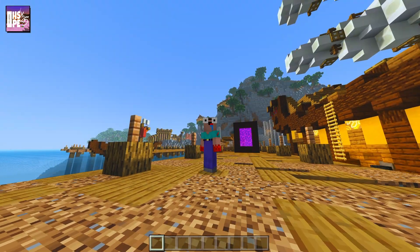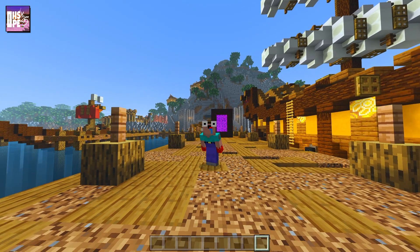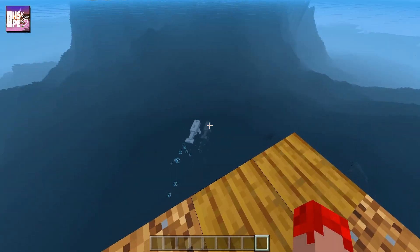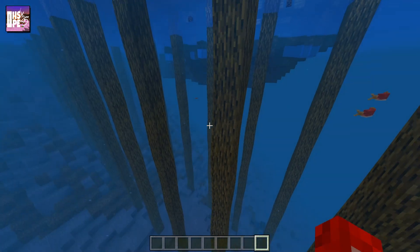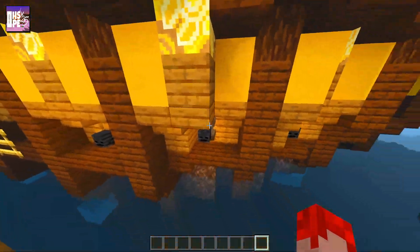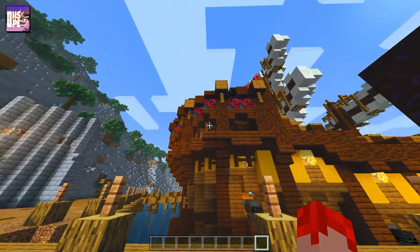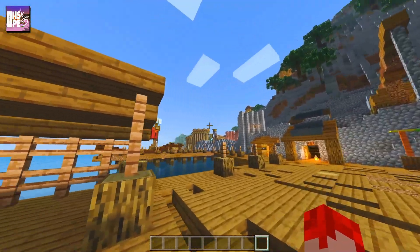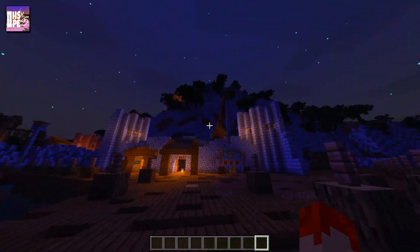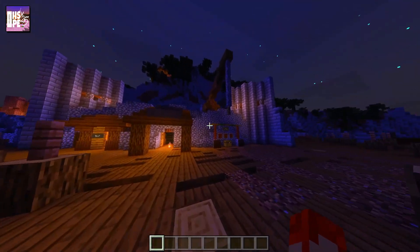Coming in at number three is the Enchanted PE pack, which is one of the closest shaders you'll find to a Java Edition shader. It's freaking amazing — it has custom water, great lighting, and a really nice misty, slightly blurry look. The lighting detail is on point, and it looks absolutely amazing during the day, even without custom skies.